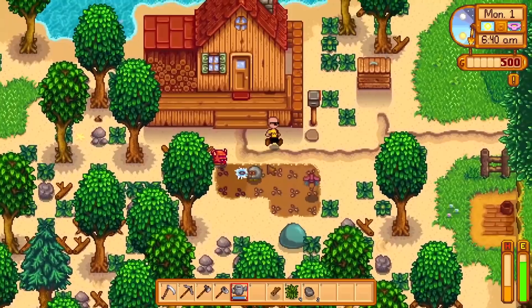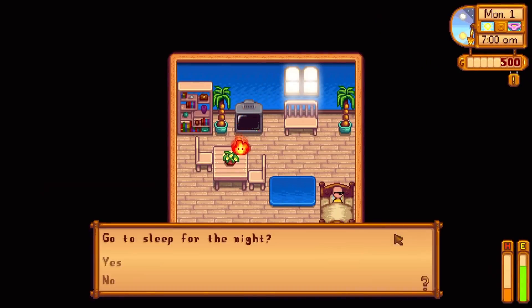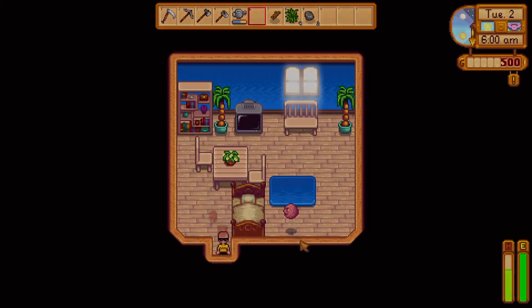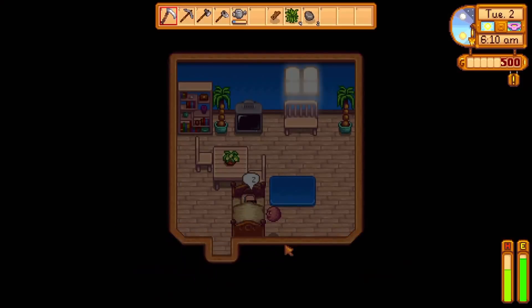Those bugs aren't really going to bother me. Oh god. Oh my god, okay, we made it. Oh boy. We planted our parsnips, now we just need to water them. Oh my god. Half my health is gone just as we spawn in. This is where animation cancelling seriously comes in handy. And we go to bed.